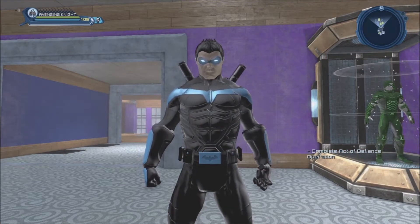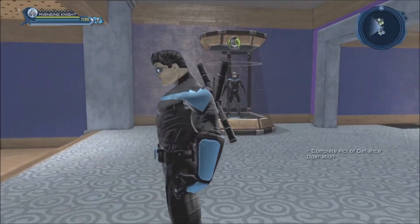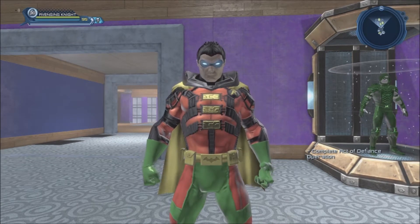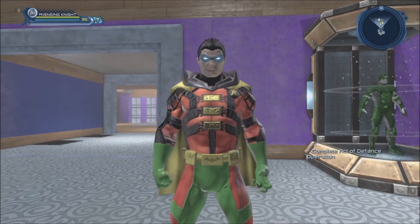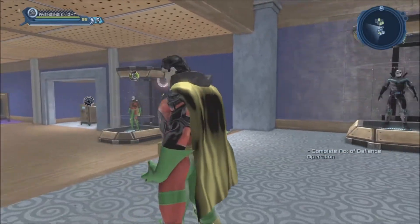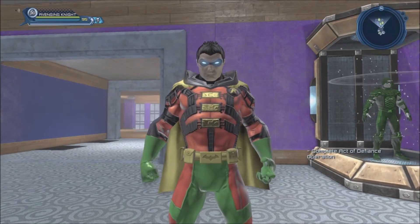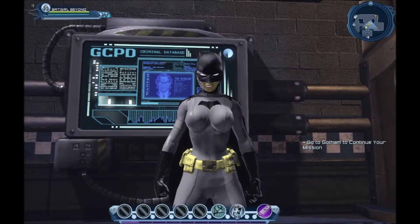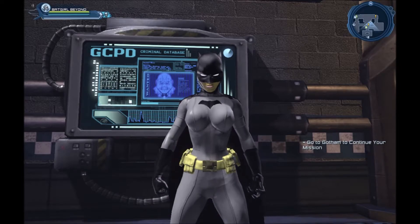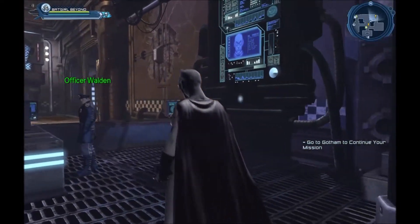Here we have Nightwing, which I'm working on slowly but surely. I basically have way too many characters and way too many I want to create. Sometimes I'll use a character like the Avenging Knight and make three or four characters out of it — so with the Avenging Knight I'm able to make Green Arrow, Nightwing, and Robin. It also keeps down the number of characters using gadgets, because as soon as you create someone with no super power, the default is often acrobatic and gadget. Here we have Batgirl Beyond — guess what she's using? Acrobatic and gadget.